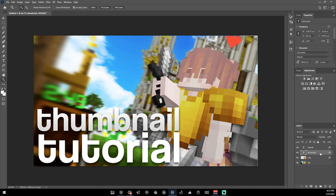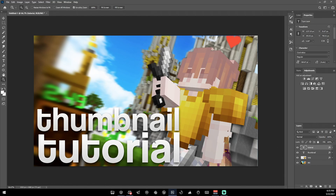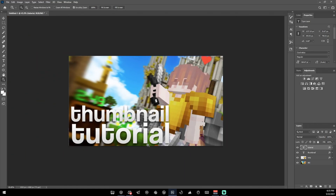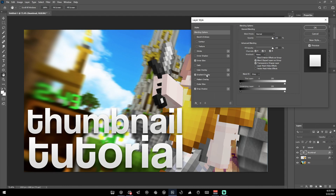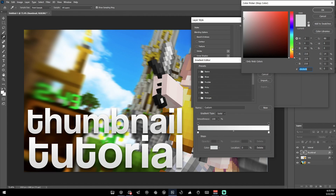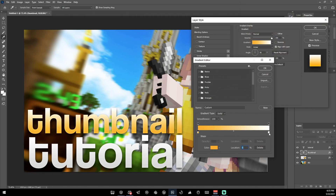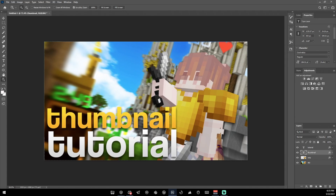Press OK and copy this layer style onto the second text layer. If you don't want both texts to be the same color, take the top text — in this case 'thumbnail' — and change its color via the Gradient Overlay. I usually go red or yellow because those stand out the most. For the bottom color I go with an orangeish yellow, and for the top basically straight-up yellow.